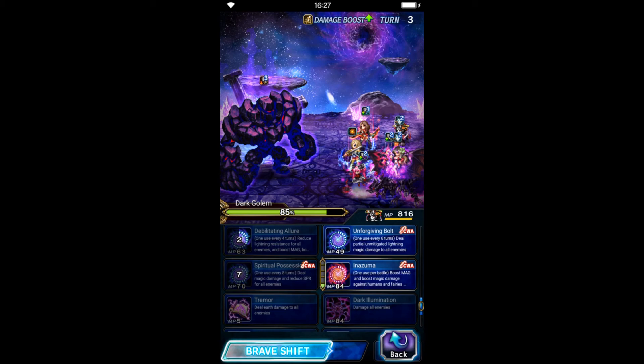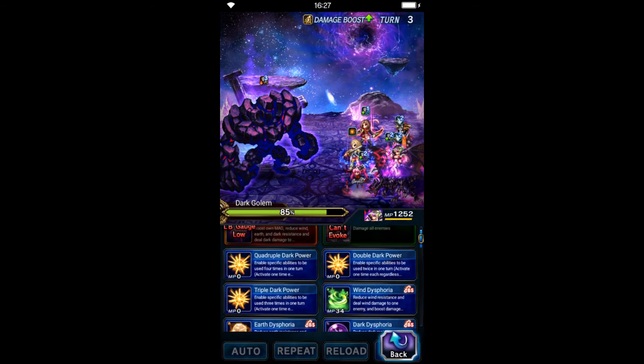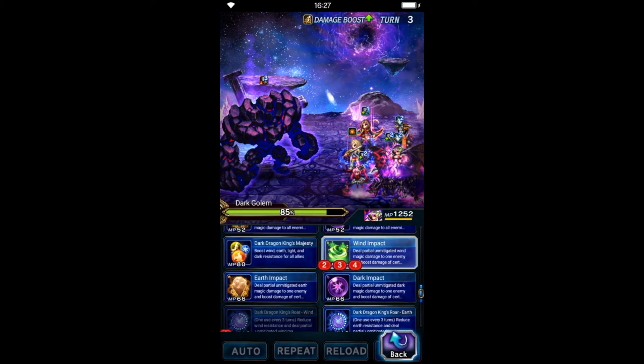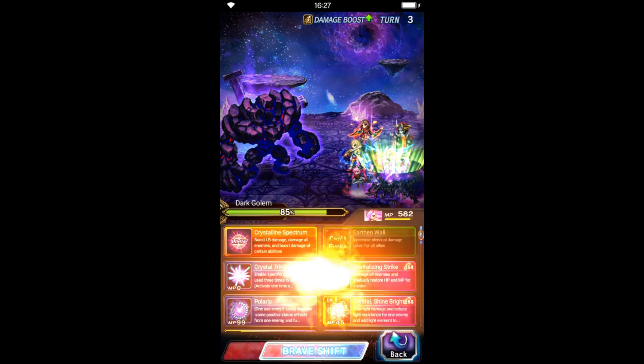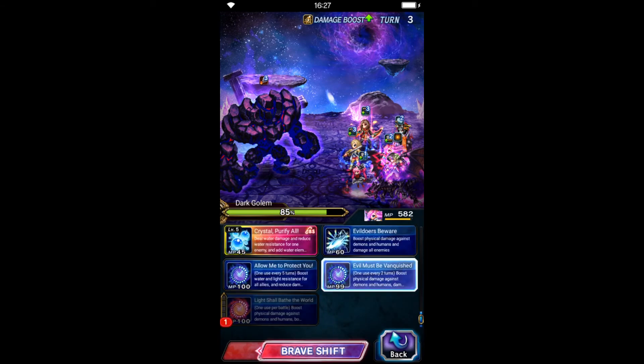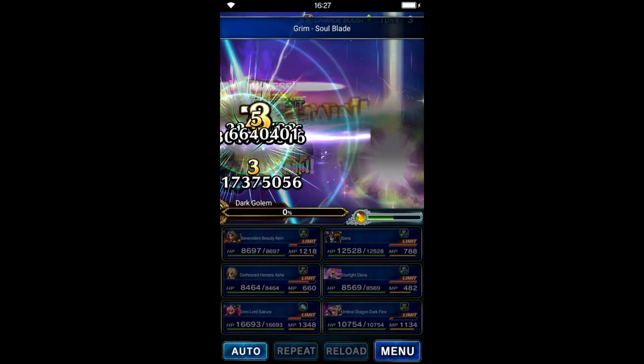Ibarra will quad cast her single target Kaminari four times. Behemuda Fina will quad cast her wind elemental damage. Starlight Elena shifts into her brave form and triple casts her finishing move. Alright, send them all together.